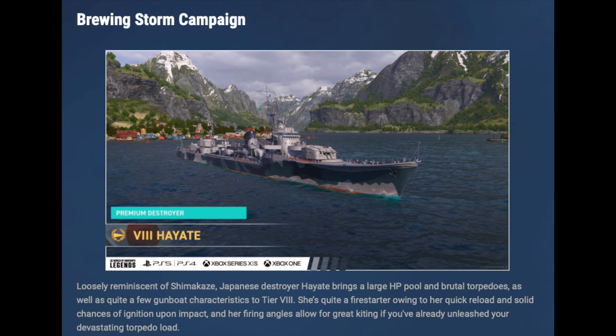The Brewing Storm campaign, as we already know, is the Hayate — tier 8 Japanese destroyer. That's pretty much all there is to say about that. I'm not very interested in this ship. We already have Udachi, we already have Shimakaze. It's just not very interesting to me, but I'm sure some destroyer lovers are going to love it.